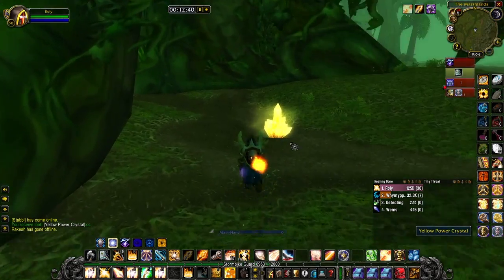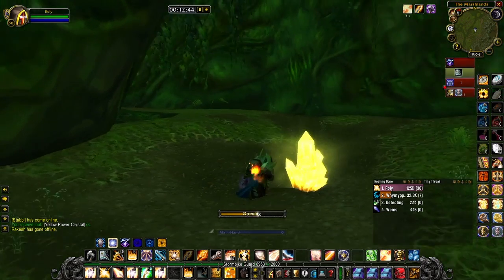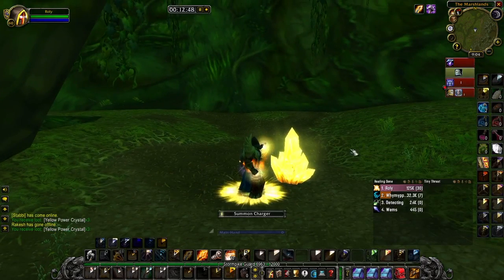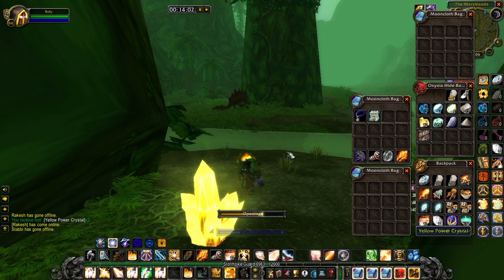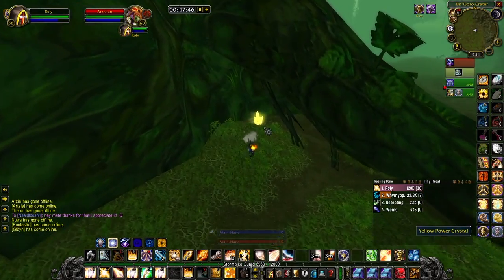That's my gear as of the second week of Blackwing Lair. I've also got the Essence of Pure Flame, which adds an extra 13 damage to all attackers. Combining this with Consecration - if your survivability is okay - could be a viable option to increase your DPS overall.